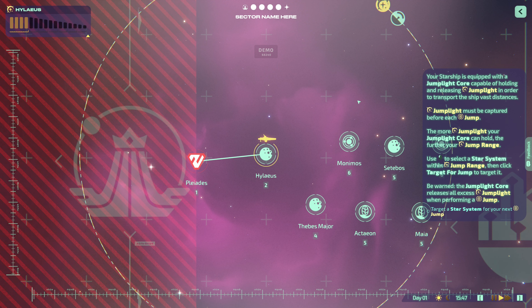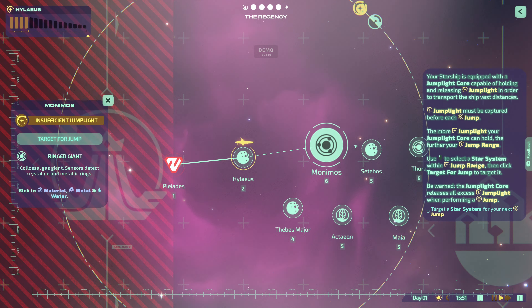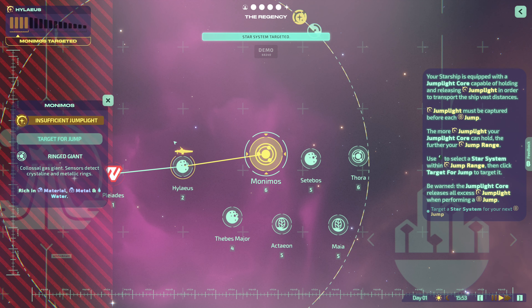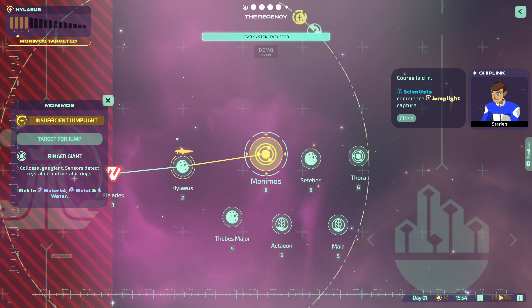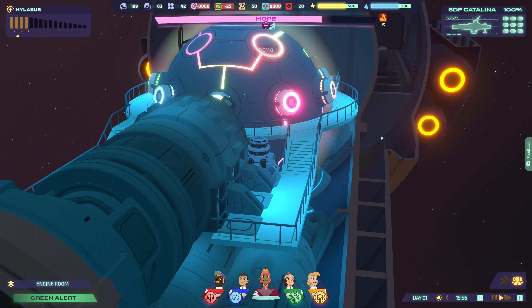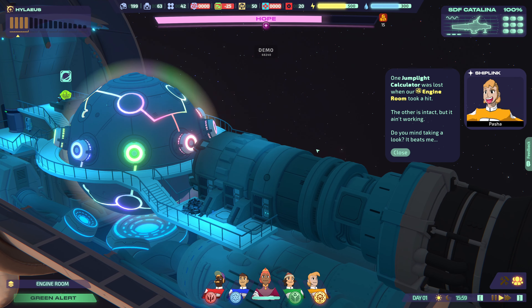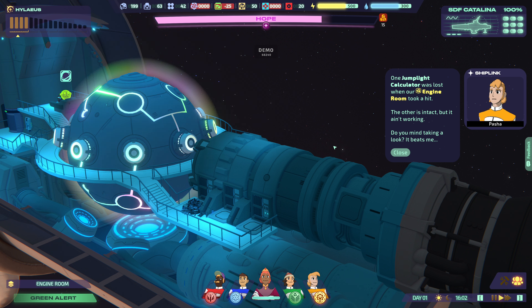Be warned — the jump light core loses all excess jump light when performing a jump. Target the star system for your next jump. Target for jump. One jump light calculator was lost when our engine room took a hit. The other is intact but it ain't working — do you mind taking a look?